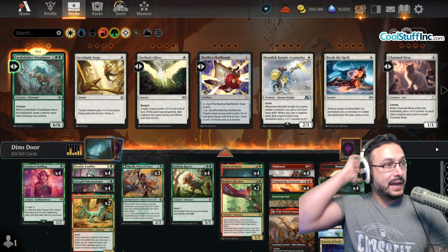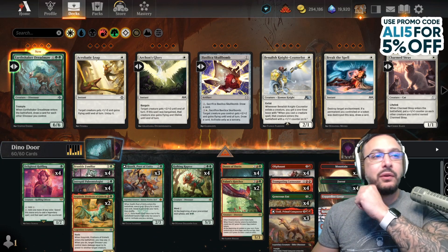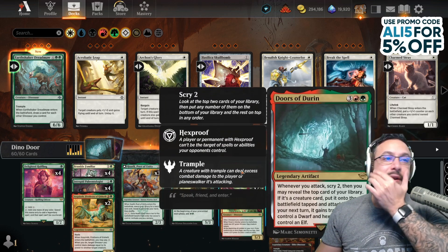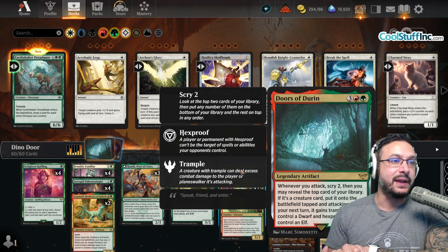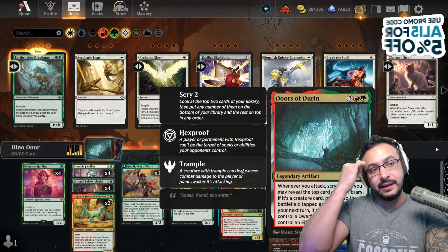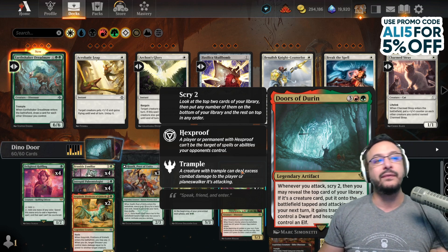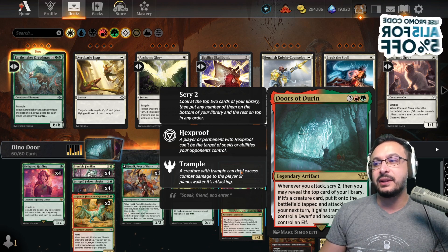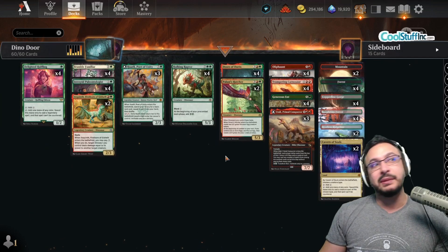Today we're playing Gruul Dinos. This is out of the deck — we're playing Gruul Dinos with Doors of Durin. This card is the Lord of the Rings card, a legendary artifact. Since you're going to be attacking, you scry two and then reveal the top card of your library. If it's a creature card, you can put it on the battlefield tapped and attacking. Your next turn it gets trample if it's a dwarf, and hexproof if it's an elf. We don't have dwarves or elves, so it gets neither.